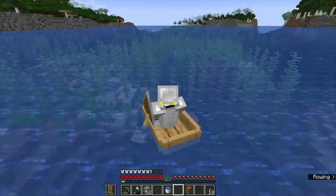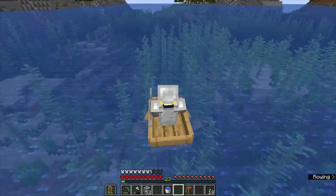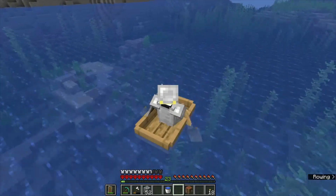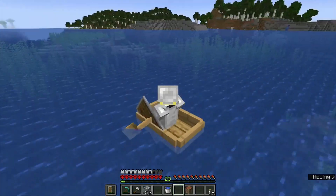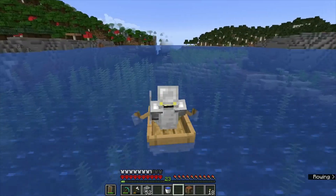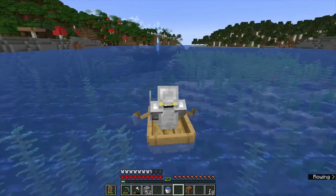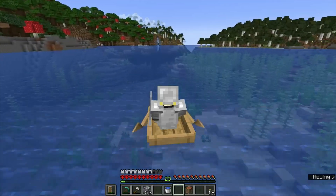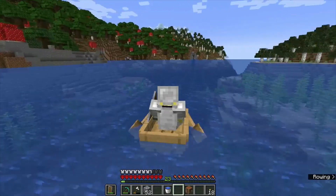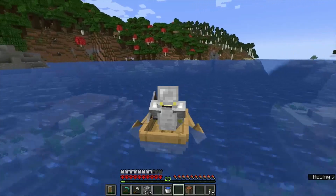Obviously if we see structures on the way we'll stop — shipwrecks mostly, ruin portals I'll look at if it's not too inconvenient, but there's not much loot we need there. This roofed forest might be a little challenging to get through. I wonder if the stronghold is beneath it — maybe we should throw another eye before we head in.